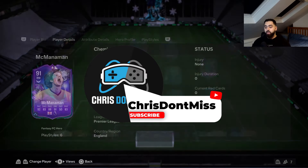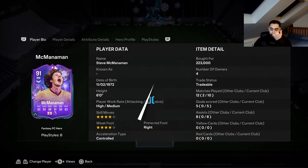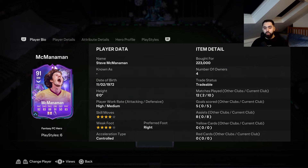That concludes our Fantasy FC Hero review for Steve McManaman. Ten games - actually nine games, because one was a disconnect loss straight away. Nine games: five goals, eight assists. He was playing on the left wing for me.